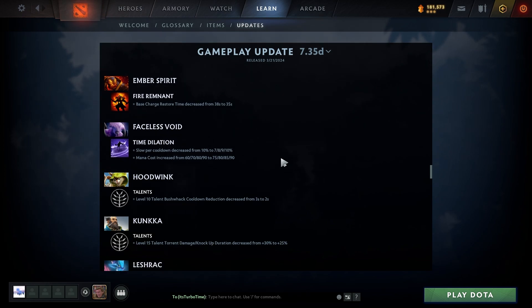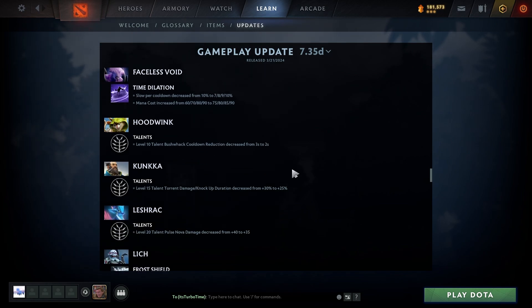Faceless Void: Time Dilation slow or cooldown decreased from 10 to 7/8/9/10; mana cost increased from 60/70/80/90 to 75/80/85/90. Early game it's a bit costly but most people don't get it early anyway, so in turbo with fast leveling you'll have it at a good level before the cost matters. Pretty big deal for ranked though.